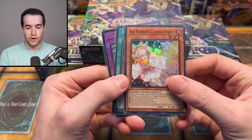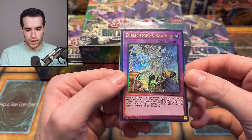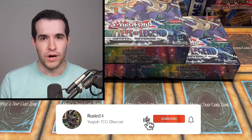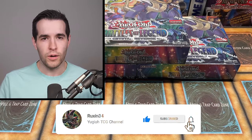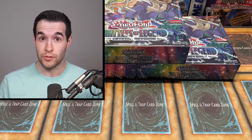But before we actually get into it, we have a giveaway. I'll be giving away these three rarity collection cards — a prismatic ultimate rare Dimensional Barrier. All you have to do is like the video, be subscribed, turn notifications on, and let me know down below. Will we pull a Starlight Exodia piece? Maybe an Access Code Talker would be pretty cool too.